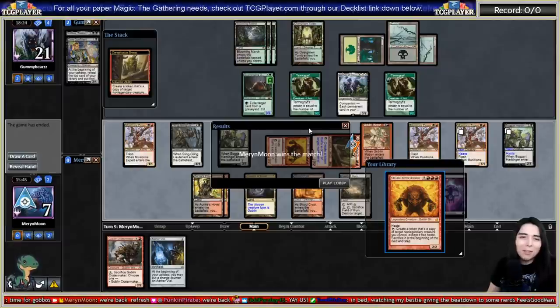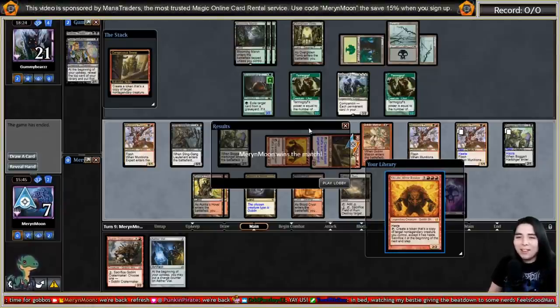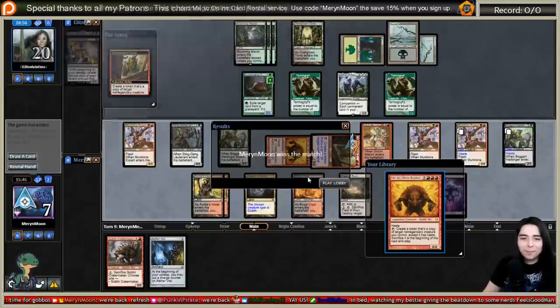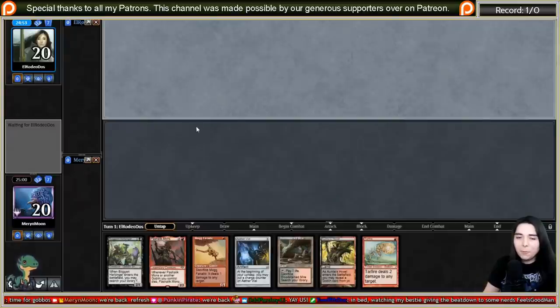That was super impressive - we bounced back from being so far behind just because our dudes are so good at chumping and generating value. I don't see the purpose for Skirk Prospector in hindsight - it could have been clutch ramp but the deck did fine without it. The Relic of Progenitus shutting down those Goyfs was super impactful - great sideboard card.